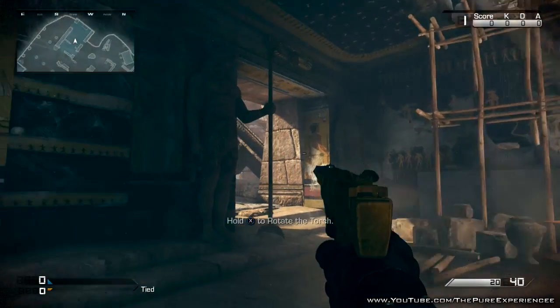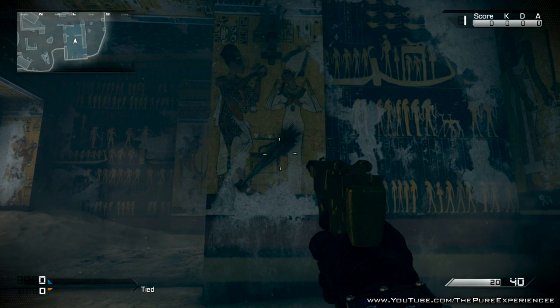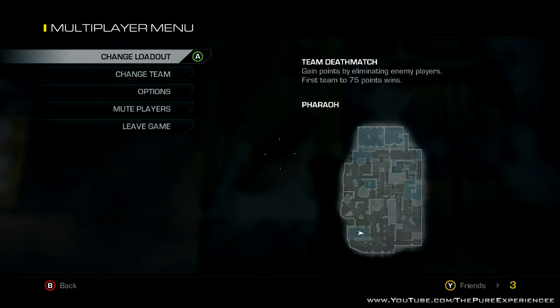This is fairly simple. All you've got to do is simply come to these torches here on the walls. There are three of them in total. You want to hold X on these torches and they will activate a secret door. I'll show you where all the torches are now.